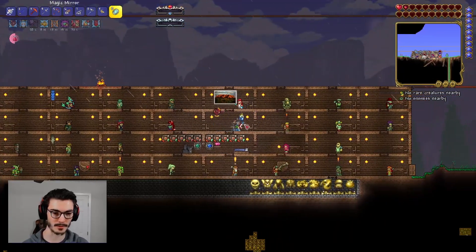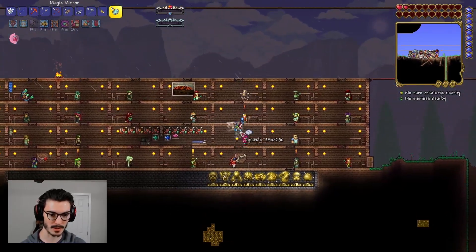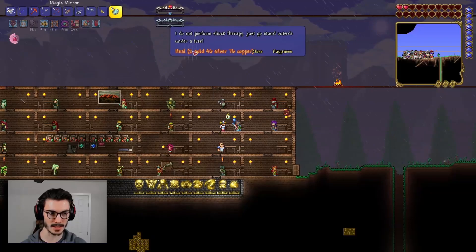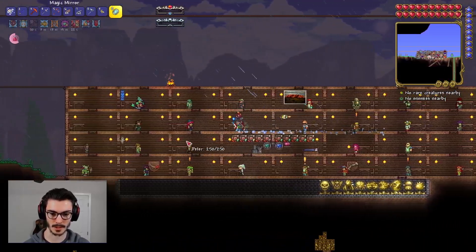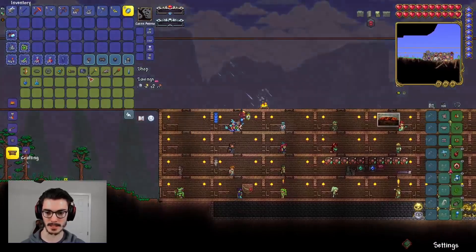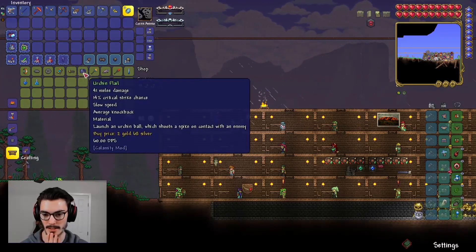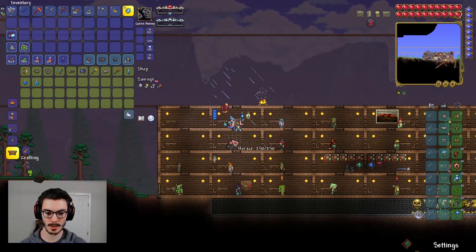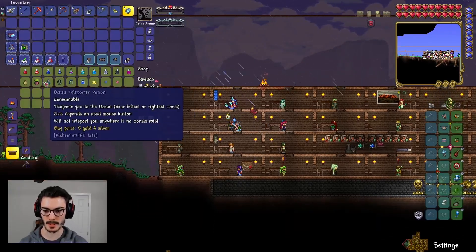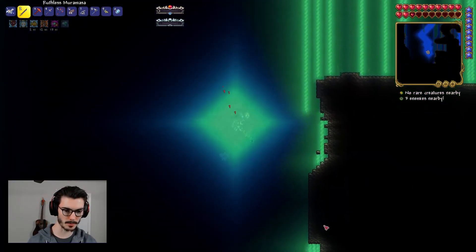Big waters have a lesser effect — is there something I'm missing to get down there? I thought it was easier at this point; maybe we need some accessories. The gills potion and water walking don't provide anything useful here — what a waste. Alright, let's go back down and check it out again.